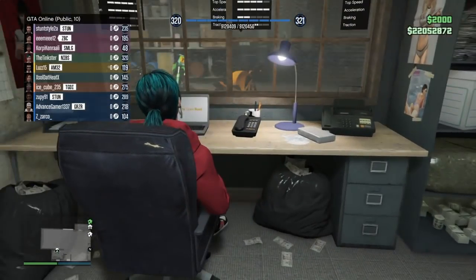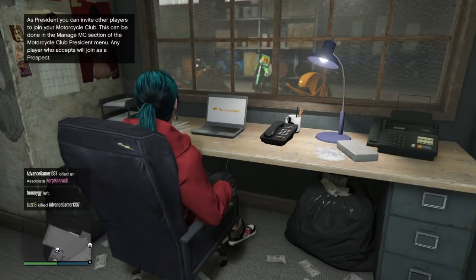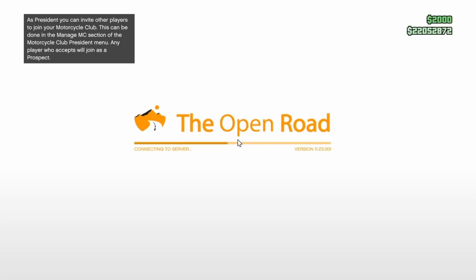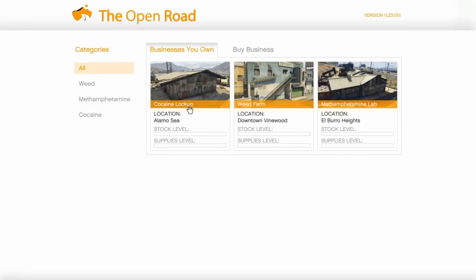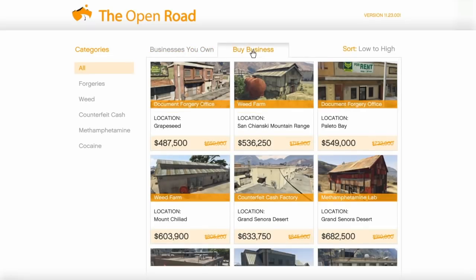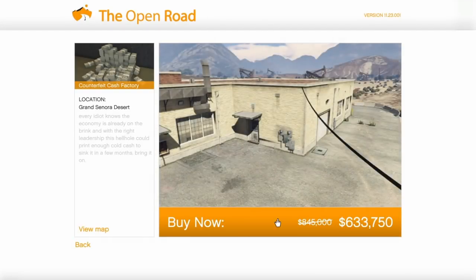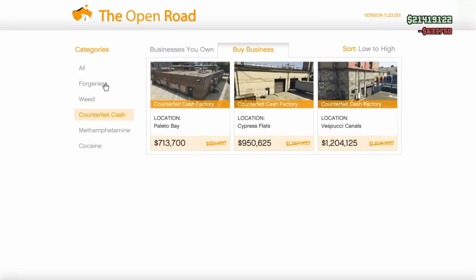Welcome back to another GTA 5 video. I'm currently in my MC clubhouse buying another two businesses to set up and generate more money for my nightclub. The two businesses I need to buy are the forgeries and counterfeit cash. I'm going to buy the counterfeit cash first — just the cheapest one — and I'm not going to put any upgrades in these. I'll just do the setup missions and that's it.